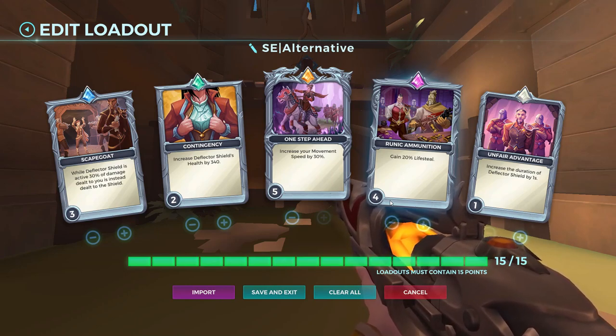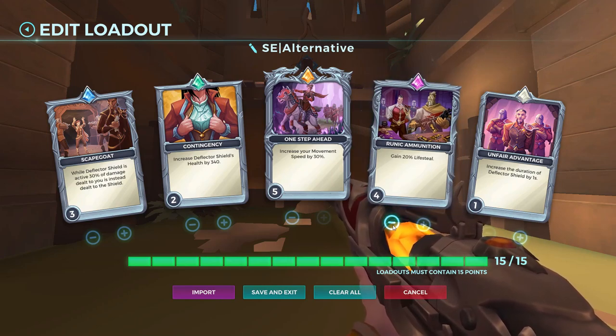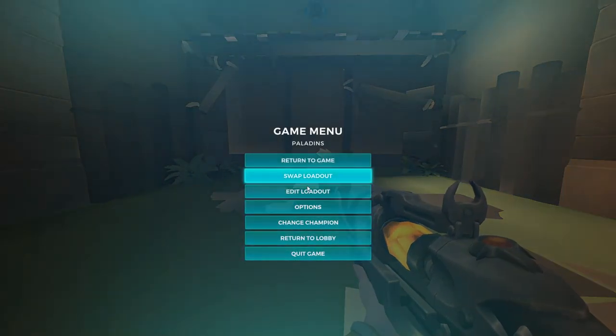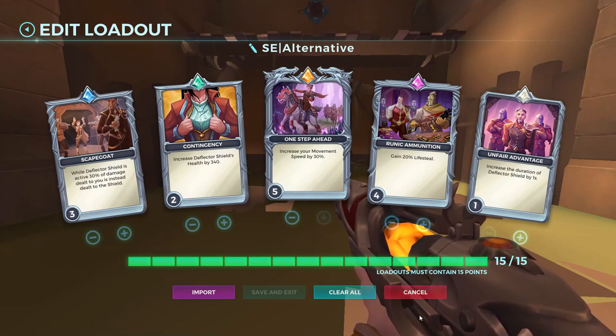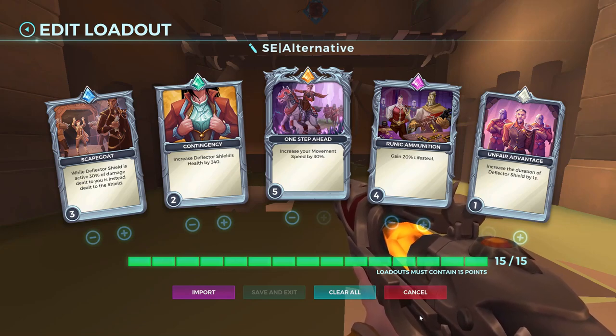You're simply just going to be doing way more than you should possibly be doing. And still, people run Vivian without lifesteal and still make her work. She is kind of really in a spot where, if she is uncontested, she's going to win the game for her team.